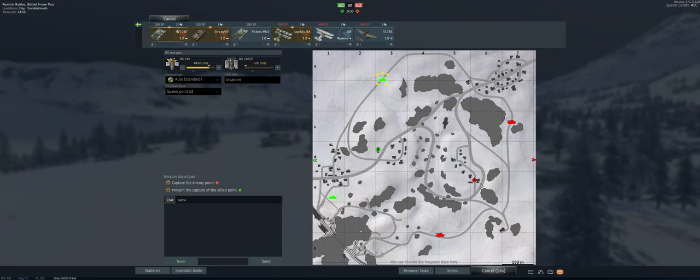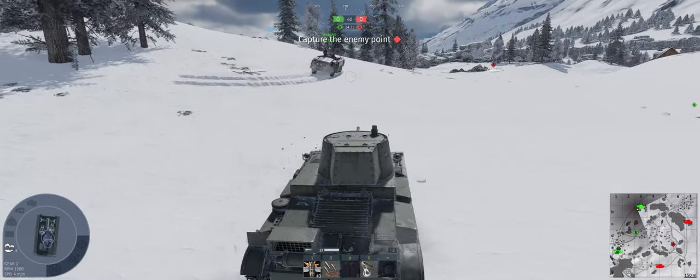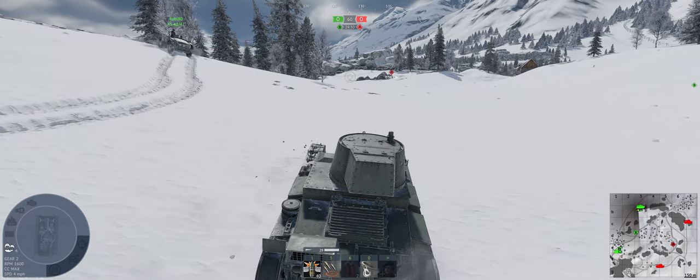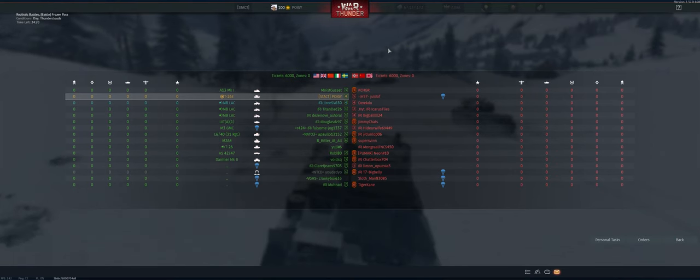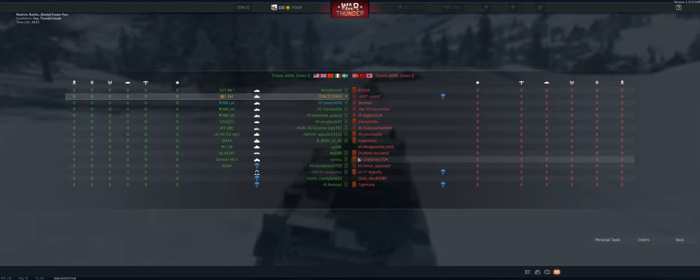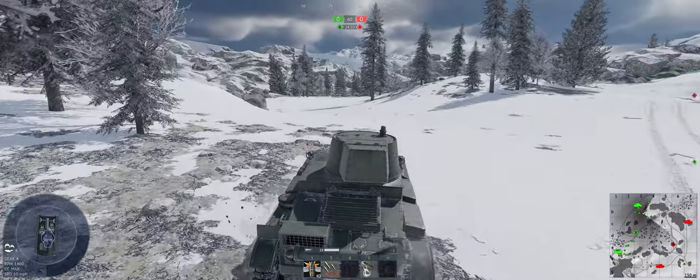The map is Frozen Pass. We've got a war of attrition here. I think what we're going to do is go sit behind this rock so we can shoot out this way, keep an eye on anybody that goes to where C usually is on this side, and just try to use our gun and stay as hidden as we can. Always full up-tier at 1.0. We're up against Germany, USSR, and Japan. Looks like a squad of three on their side, a couple squads of two — we'll have to keep an eye out for those guys.